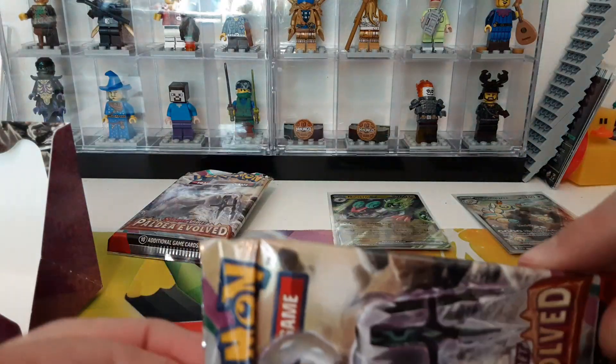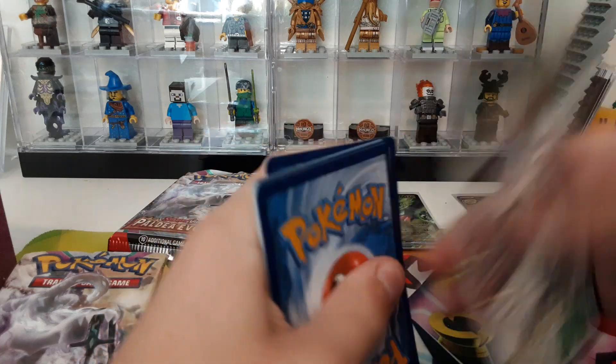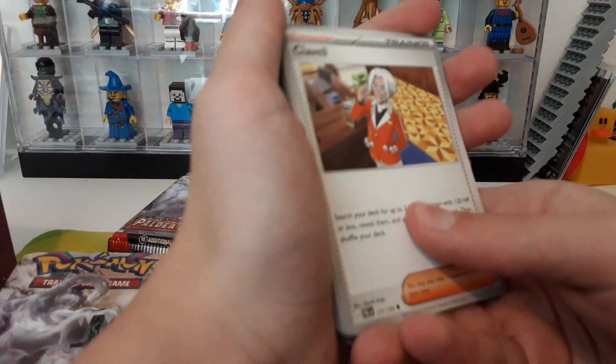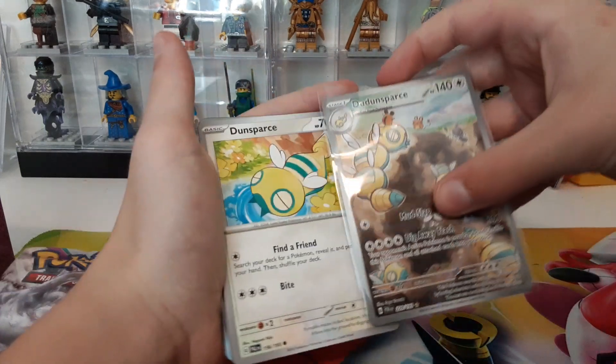Alright, let's see. I learned that the card trick in this set is actually different — usually it's four cards from the back, but in this set it's just one. Then you get the energy in front, energy, Clavell, and three spots — Dun Sparse, oh the little one.